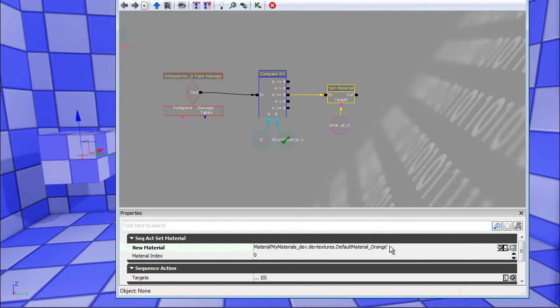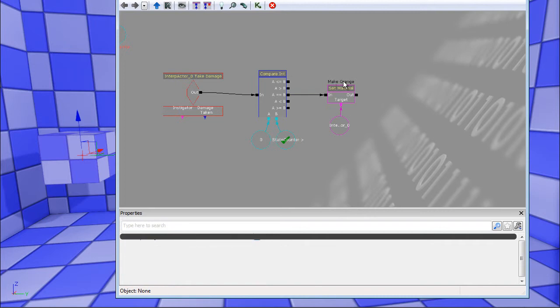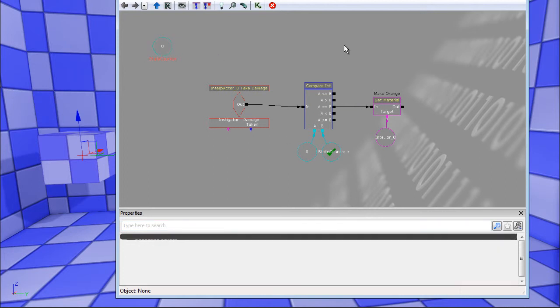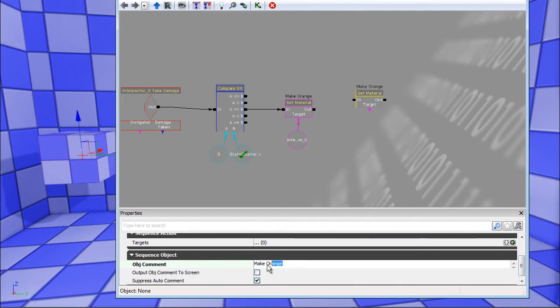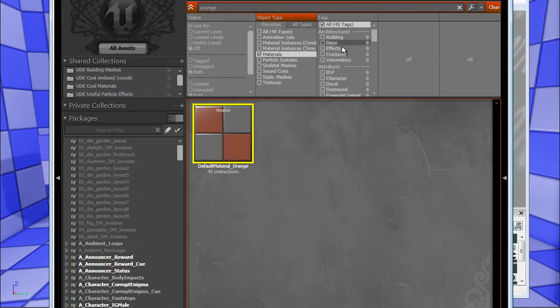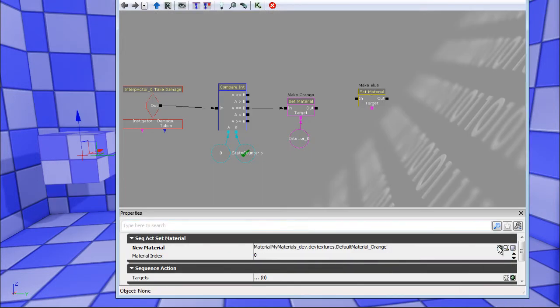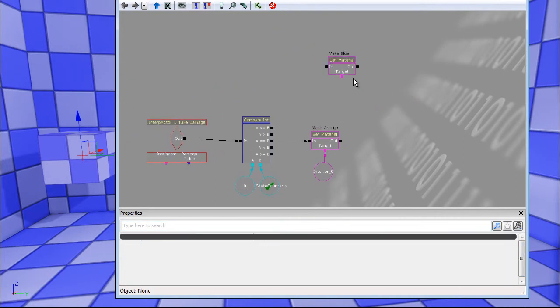Go to the node and select new material. I'll use an orange version of the dev material, selected in the content browser, then click the green arrow to assign it. I'll name this node 'make orange.' Then I'll copy-paste it, make another one called 'make blue,' and assign the default material — this will be used for resetting later.